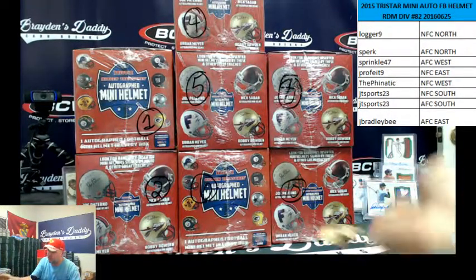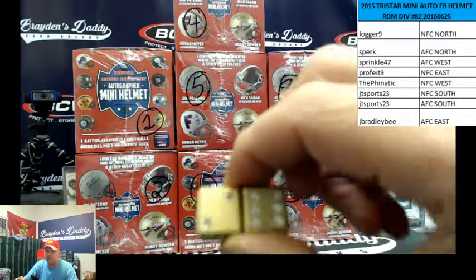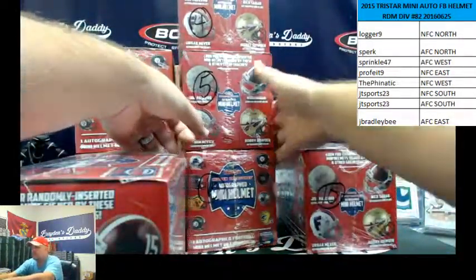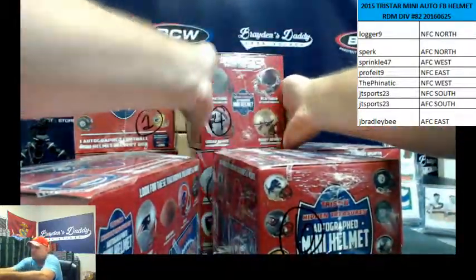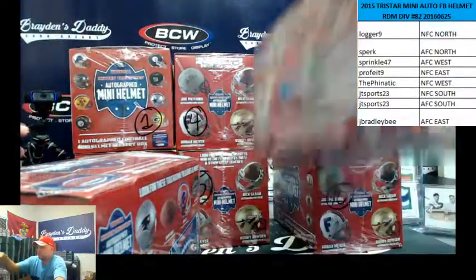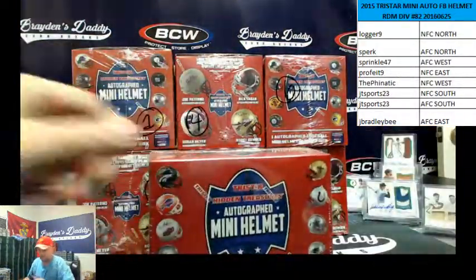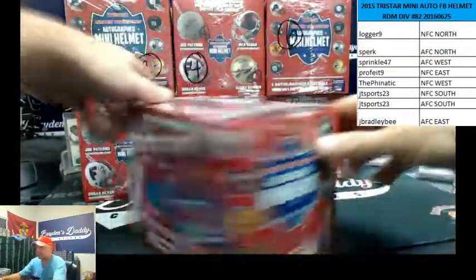Welcome back everybody. There were no trades. So we've got boxes one, two, four, five, six, eight, and ten. I'm just going to roll the dice like we do. The one will be represented by the 11 since I can't roll alone with two dice. So I'll just keep rolling until one of these numbers comes up. Six and a two is an eight — so we're doing box number eight.